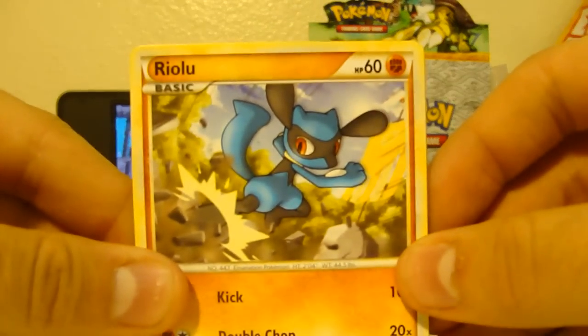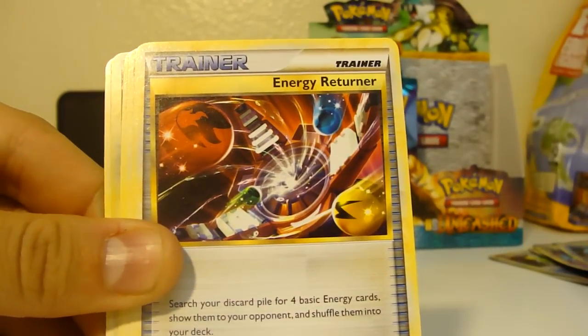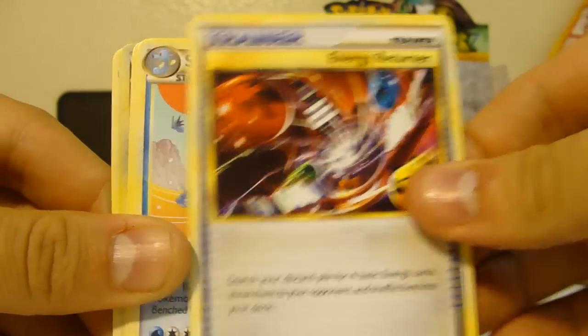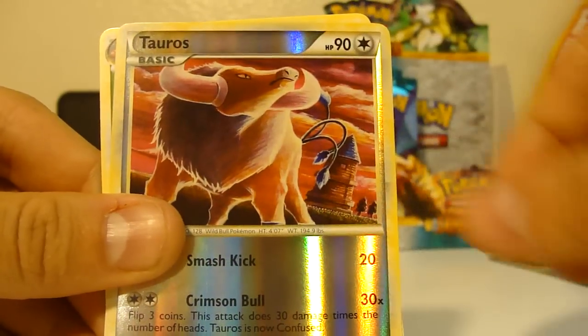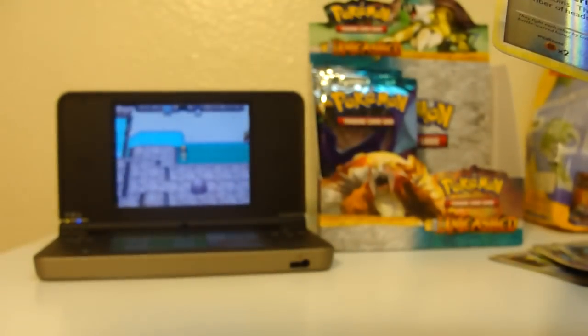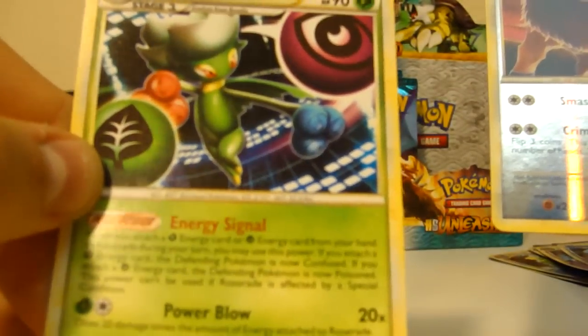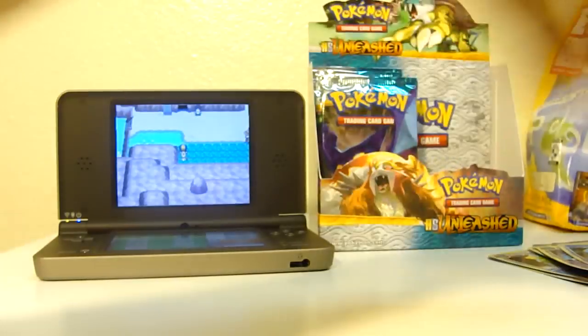We got a Riolu, Chinchau, full picks, Weasel, Horsey, Energy Returner — not sure if that's new, looks like it's Cedra. Grotto, Toral Traverse, and a Roseride — that's just a rare. Reminds me of the Diamond and Pearl base set Roserade, almost the same design.